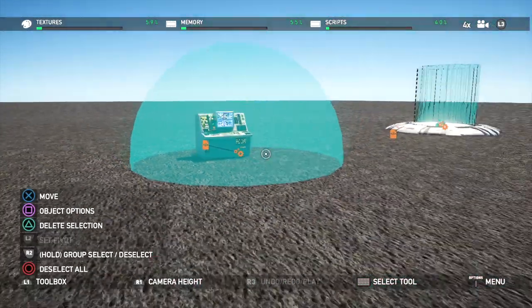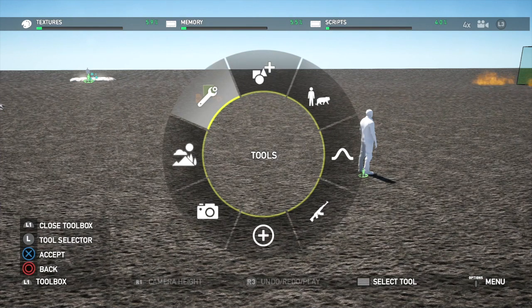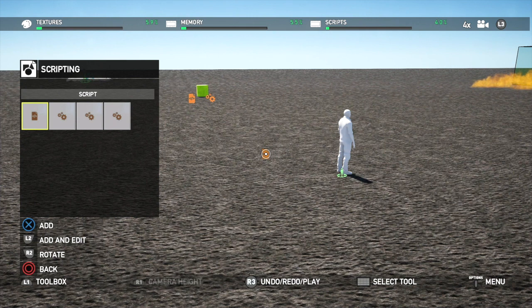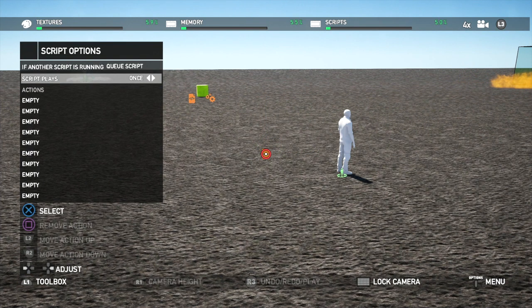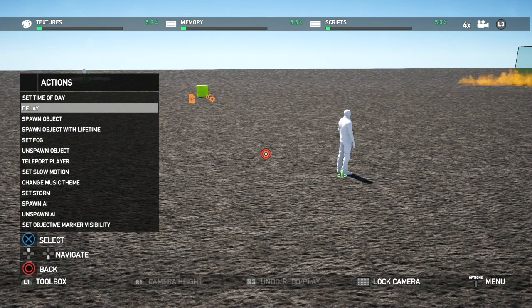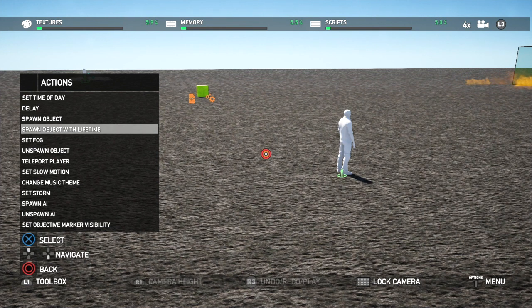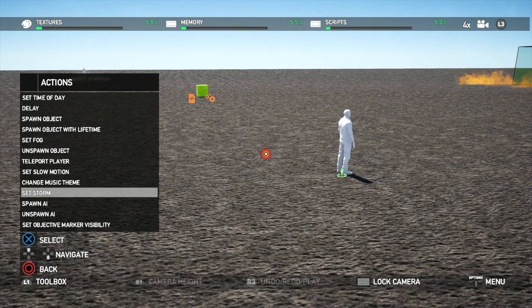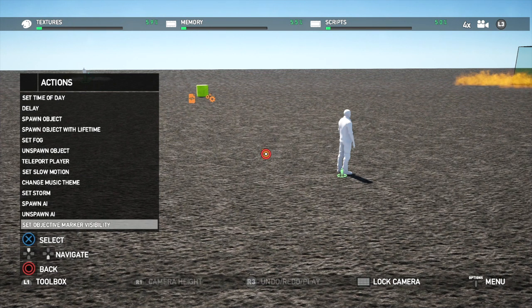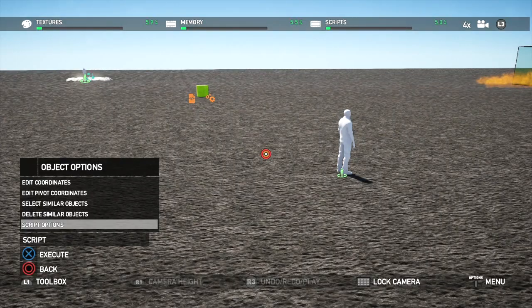Now the scripts have a ton of different scripts in them. So let's just pull out a new script, just to show you. I'm not going to go over all of them. I can go to objects, I can go to script options. I can set the time of day, I can put a delay on something, I can spawn an object, I can spawn an object that will stay forever, I can set fog, unspawn objects, teleport, set slow motion, change stream music — so say you're going into somewhere and you want it to sound different, that's what it'll do. Set a storm, spawn AI, unspawn AI, set an object marker visibility — so you can put a marker down, and if players get there, the markers show up. You can do all kinds of stuff. I'm just basically showing you the basics — you'll play around with it and figure out your own deal.